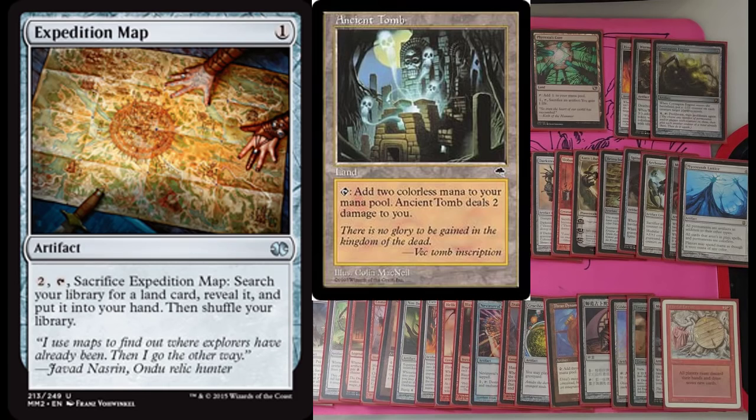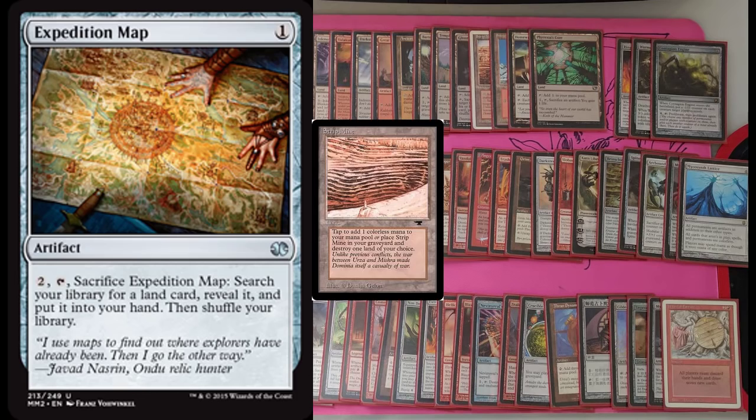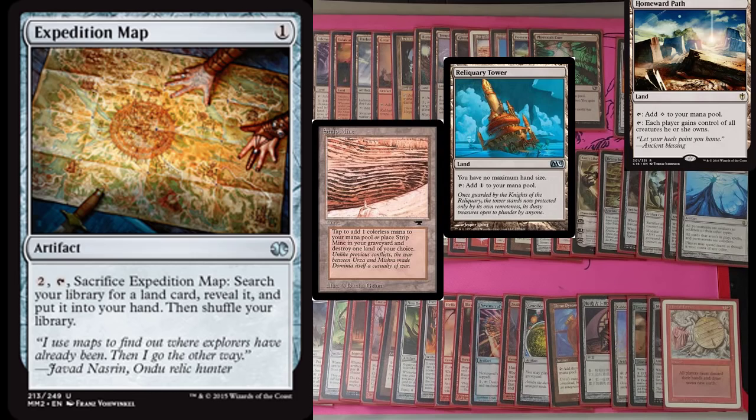What do you go for with Expedition Map? Typically I'm going to grab Ancient Tomb with that. I think Ancient Tomb is one of the best ramp cards in Magic: The Gathering. I have the Strip Mine staple, Reliquary Tower, and Homeward Path — which is perfect in this deck.